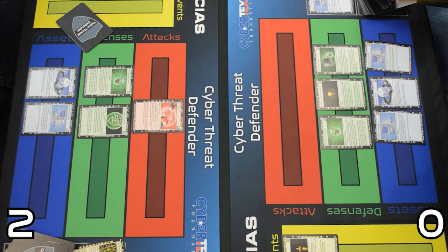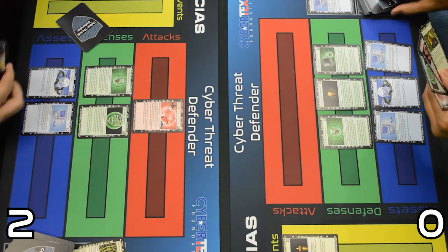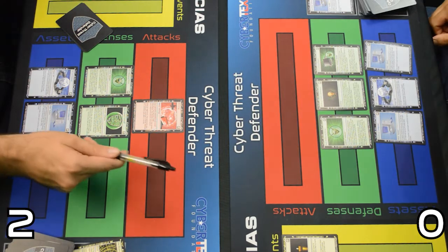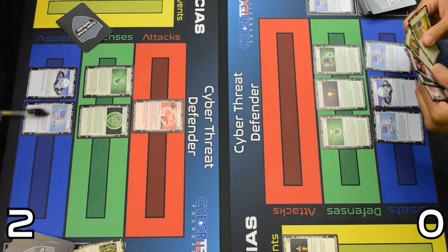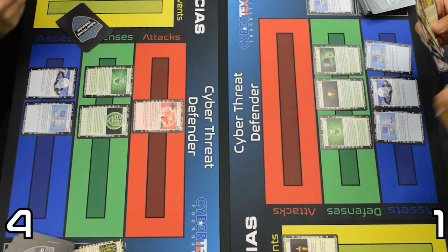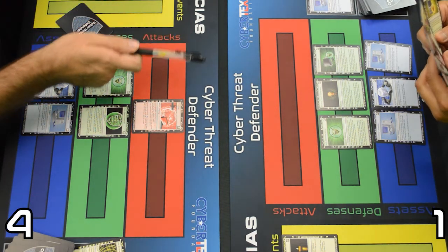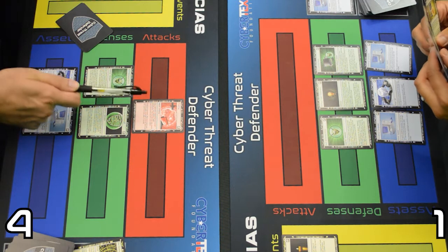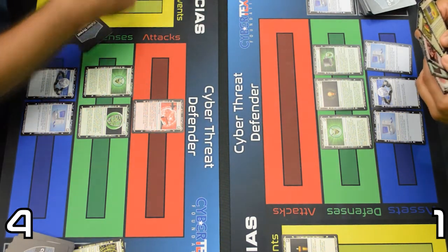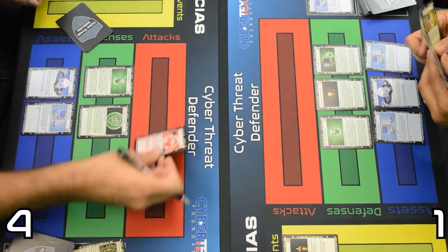That's the end of the second round, let's do some scoring. You played power outage, but that doesn't affect me until next turn, so I still gain my two points. I'm at four. You've now gained three points but you still lose two, so you've gained one point. It's four to one. And that's the second round for that phishing card, so it goes away.